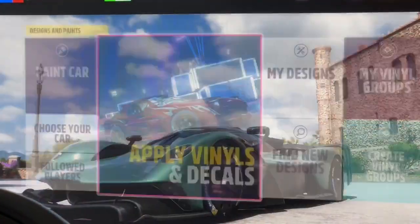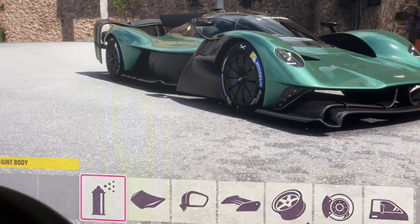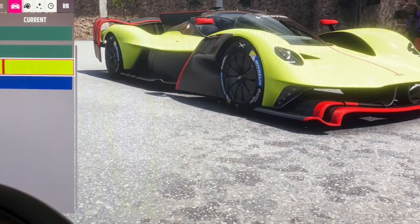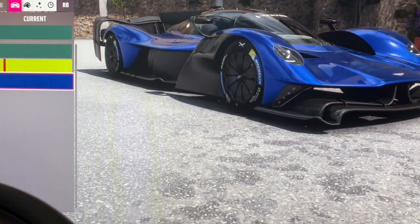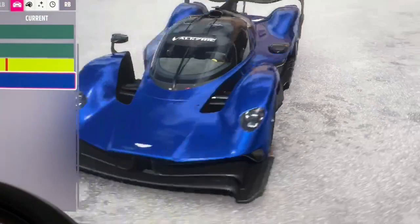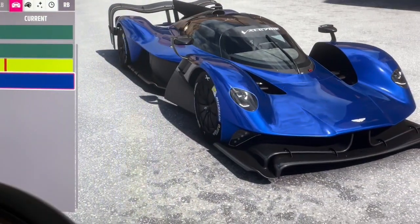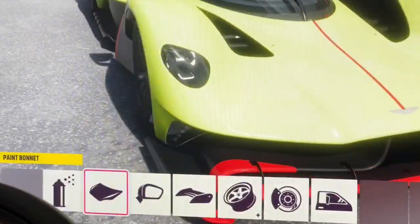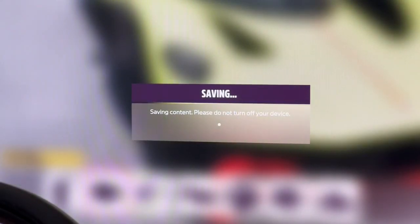For the designs, let's go to paint car. It's going to prepare the design editor. We have Aston Martin green, Aston Martin green, and Aston Martin almost green. Let's select this — that's really cool. Save to current car, and let's take this out for a drive.